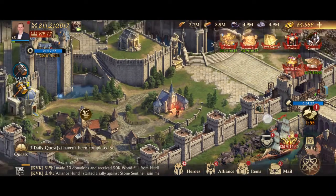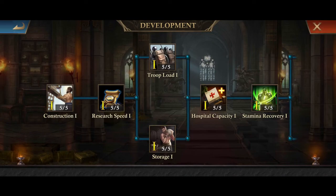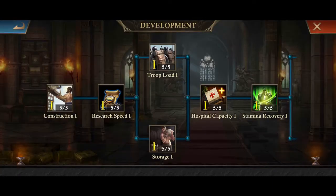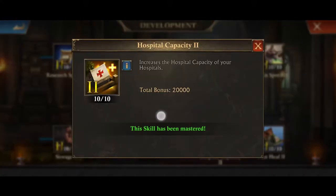Now if you go back to your research branch, you also have in the development branch a number of different researches. You can get 5,000 extra troop spaces with Hospital Capacity 1. And if we keep scrolling down, you'll see Hospital Capacity 2, where you can get another 20,000 spaces.